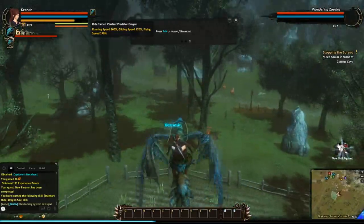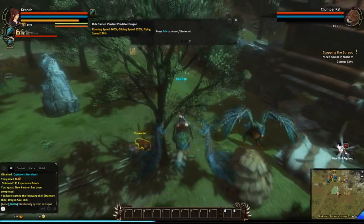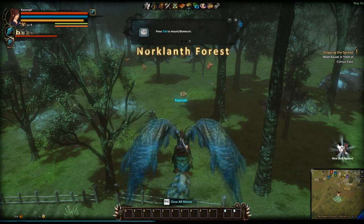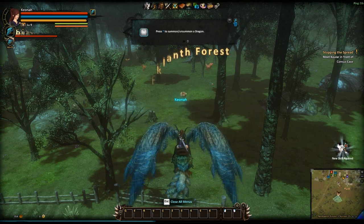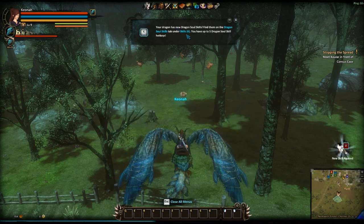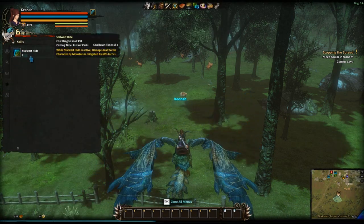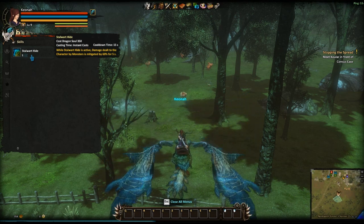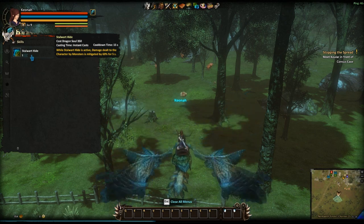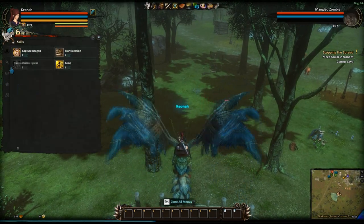That should make things a whole lot easier, and if I don't get caught in the tree... Dragons. Okay, if I hit K... I guess that's if I get aggro. Maybe I should actually put that on my bar.